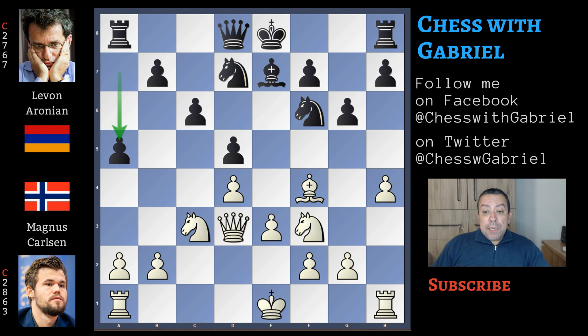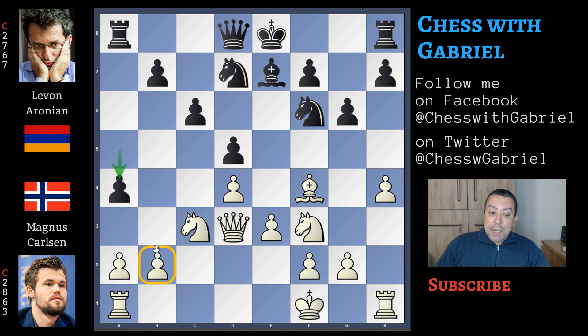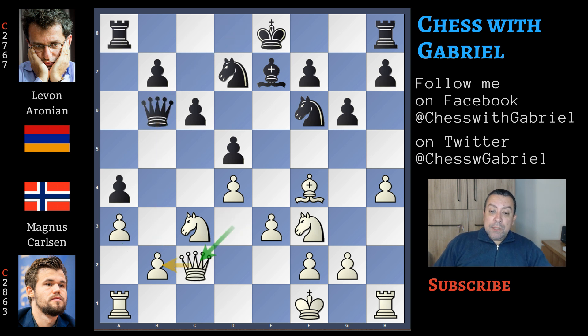With this move, Aronian already begins the counter-attack on the queenside, where it seems that white would like to castle. This was exactly Carlsen's idea. But now, after a5, he doesn't want to castle long and be already under attack. That's why he moves the king to relative safety on f1. King to f1, and here comes a4, fixing the b2 pawn — because if the pawn advances, black can capture, but white can't recapture because the rooks are disconnected. Here comes a3, preventing a further advance by Aronian. Queen to b6 is attacking b2, so the queen moves back to c2, and here comes h5, blocking the h4 pawn.